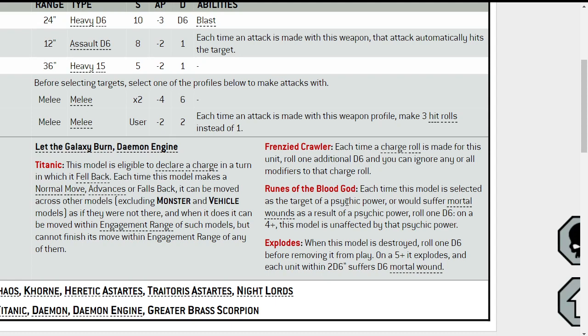Runes of the Blood God: if this model is selected as the target of a psychic power, or would suffer mortal wounds as a result of a psychic power, roll 1 D6 — on a 4-up, this model is unaffected by that psychic power. Basically, he's too angry to be affected by psychic powers. Just imagine a Tzeentch sorcerer trying to use psychic powers on this scorpion, and it just gets even angrier.